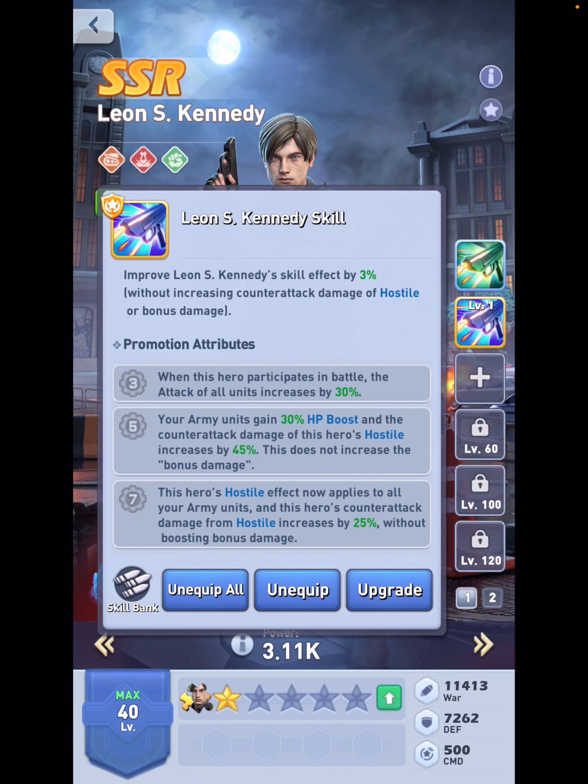Let's have a look at the level 5 exclusive skill before we jump into the battle reports. The level 3 is absolutely obvious. At level 5 you get another 30% HP boost, which is super awesome. But what's even more crazy is getting another 45% damage on this Hostile hit — so when you're hitting back. It does not include the bonus damage; that value remains the same.